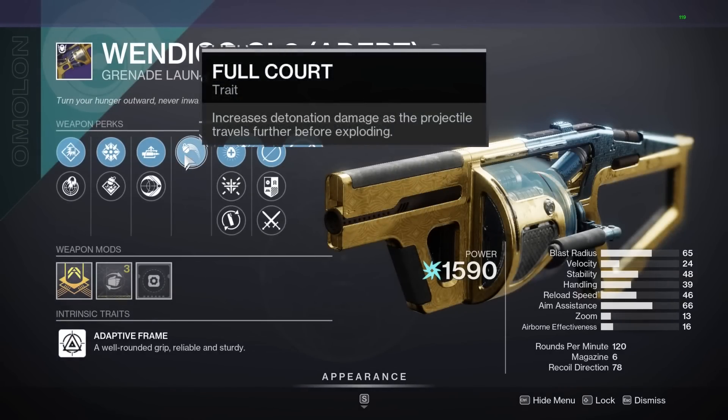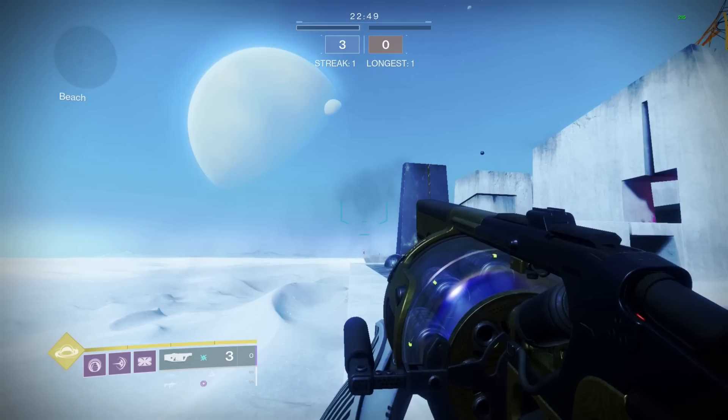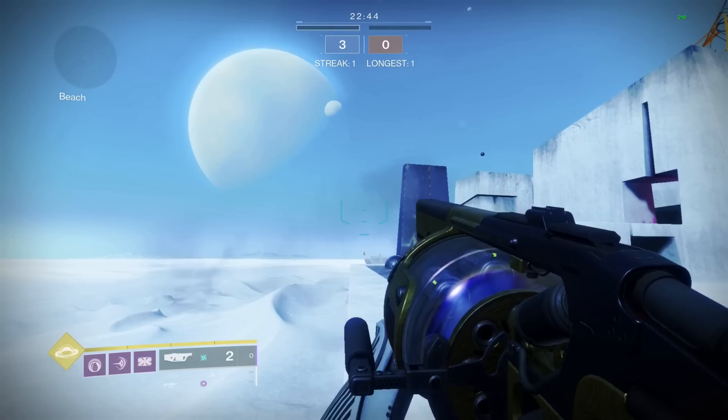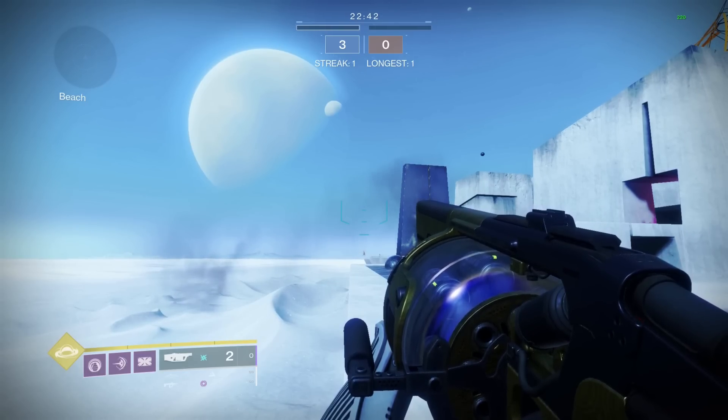The perk Fultcork reads: increases detonation damage as the projectile travels further before exploding. For the longest amount of time, the community has been led to believe that this perk increases the damage of your grenade launcher depending on the distance between you and the target.